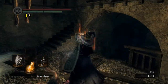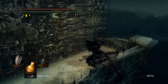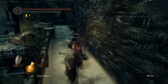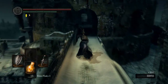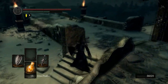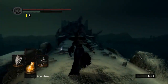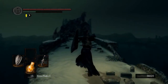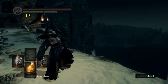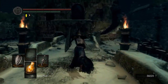Of all the attacks to do, that's the one he decides to do on me. Let's just get rid of these guys. Now we're going to take on the Undead Dragon here. If you want, there's a shortcut to the boss down here, but we are not going to take that shortcut.